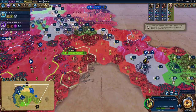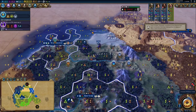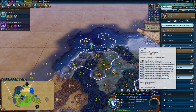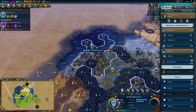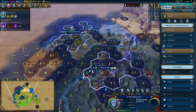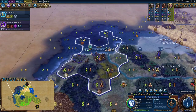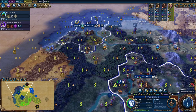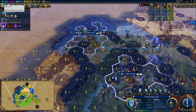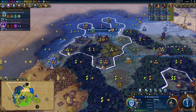It'll take this one a while to get back anyway, so I think I just want to send this one right here to get the spot that we want, just in our loyalty range. Build a holy site — I'd rather chop that out. If we're getting a builder, we might as well research Irrigation. Five turns until we get to harbor. We'll research this and then get Irrigation after that.